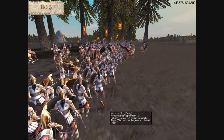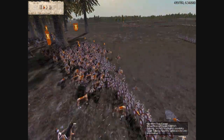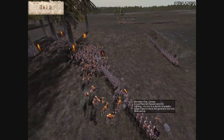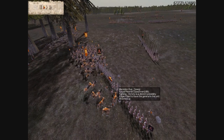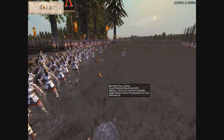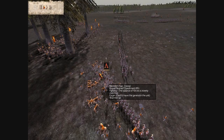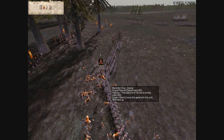My opponent saw an opening and he's going to try to attack my royal pikes from the sides — that's where they're weakest — or from the rear as well. He saw that as an opportunity to annihilate my royal pikes. But unfortunately for him, my royal pikes held their ground, so he's going to withdraw his headhunting maidens.